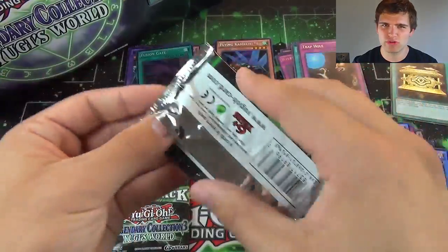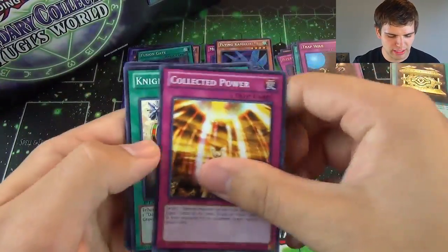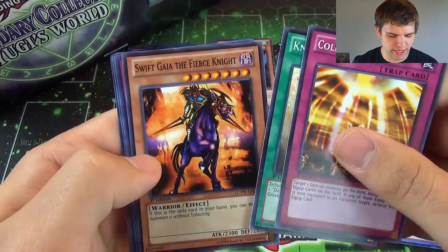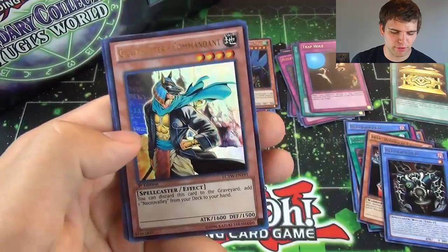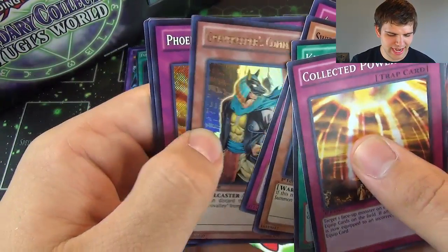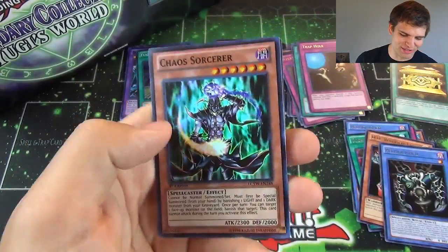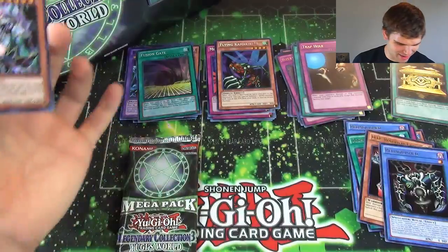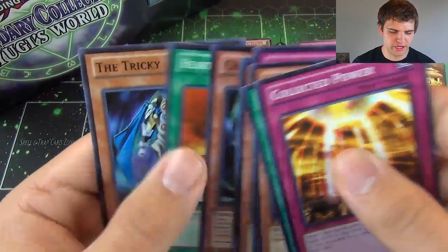Green Baboon Defender of the Forest. Alright, we have Collected Power, Knight's Title, Swift Gaia the Fierce Knight, Acid Trap Hole for our Rare, and another Gravekeeper's Commandant for our Ultra. And then we have Secret Rare Phoenix Wing Wind Blast, along with another Chaos Sorcerer — epic! Heart of the Underdog and the Duelrigy.